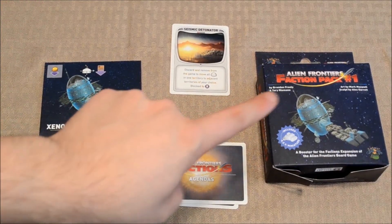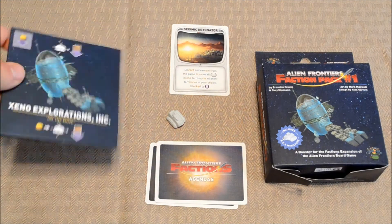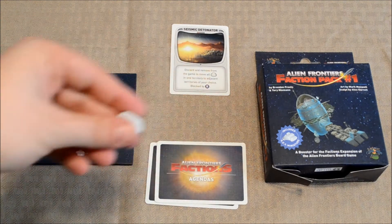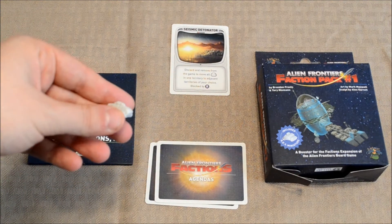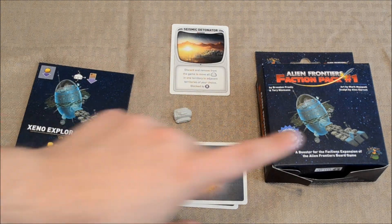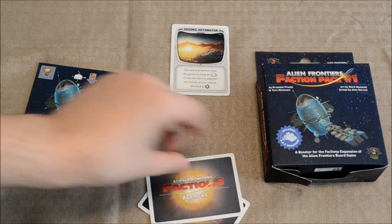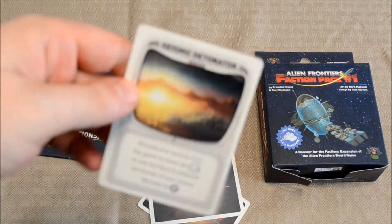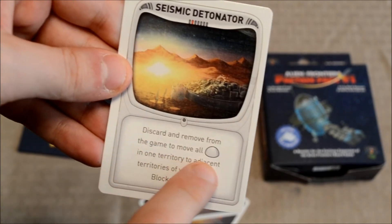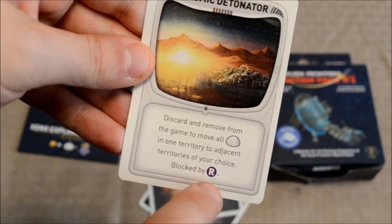The second expansion I want to quickly cover is Faction Pack number one. This comes with an extra faction and also this little miniature that goes with it — basically a little land rover that goes over the planet and can use territory bonuses from wherever it happens to be, though there are some rules and restrictions that go along with that. This expansion also comes with two new agenda cards and a new alien tech card, the Seismic Detonator. This is a very powerful card: discard and remove from the game to move all colonies in one territory to adjacent territories of your choice, blocked by R.